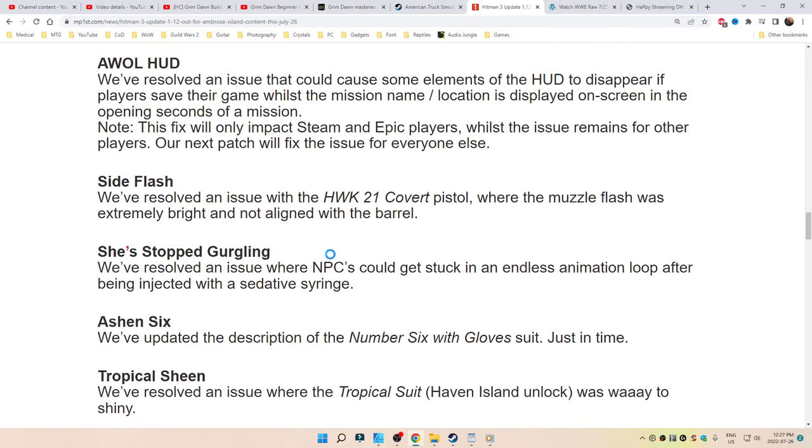Side flash: we've resolved an issue with the HWK-21 covered pistol where the muzzle flash was extremely bright and not aligned with the barrel. She's stopped gurgling — no comment. We've resolved an issue where NPCs get stuck in an endless animation loop after being injected with a sedative syringe.